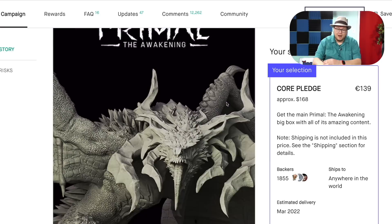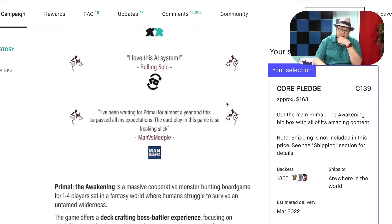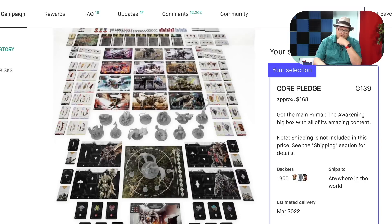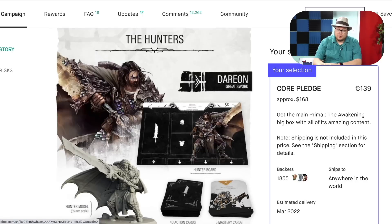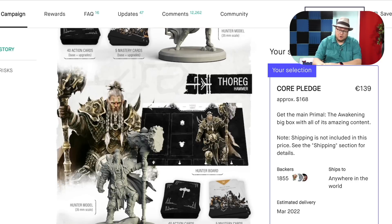Well, Primal — big giant King of Monsters stuff, big boss battle fights. Maybe it's fantastic, maybe it's not. I backed it because we wanted to review it and play it on the Dice Tower. So it looks interesting.